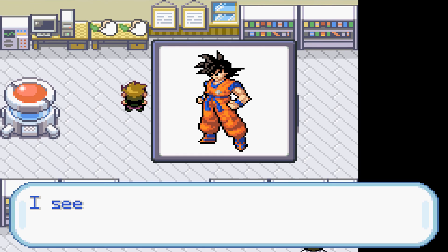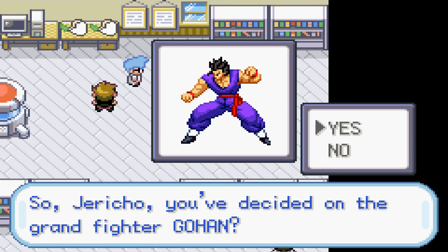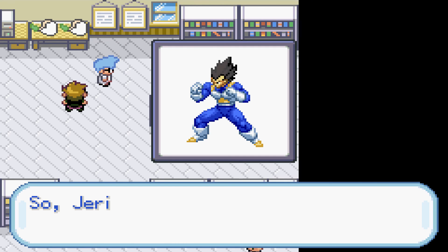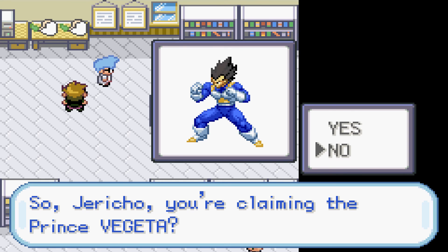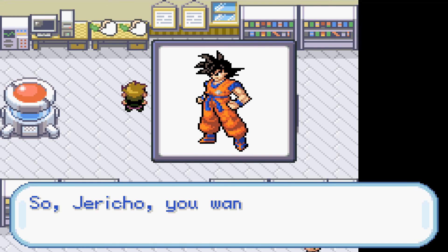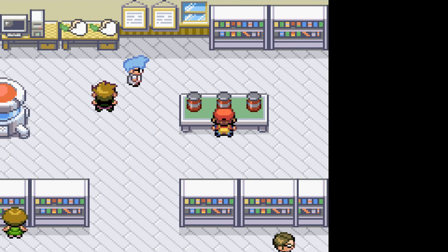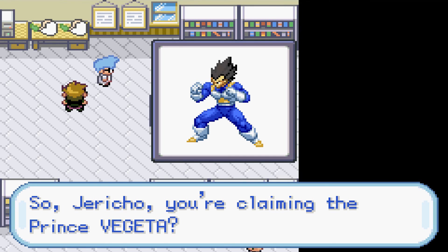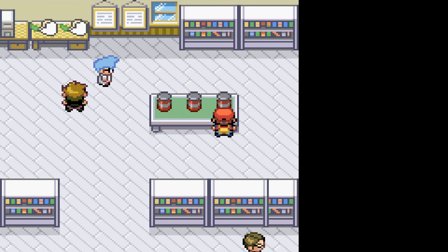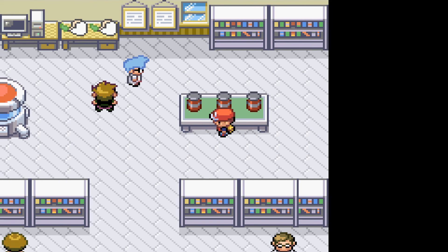So we've got Goku, Gohan, and Vegeta as starter choices. This is legitimately asking me to pick my favorite child. I could choose Goku because he's bread and butter and probably the easiest to use. I could choose Gohan because I have the most emotional connection with him. And I could choose Vegeta because he's my favorite character.